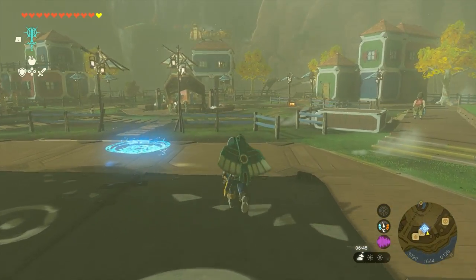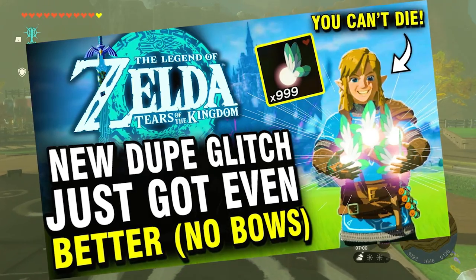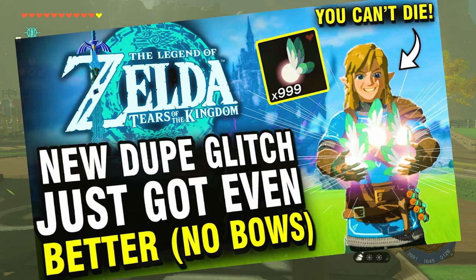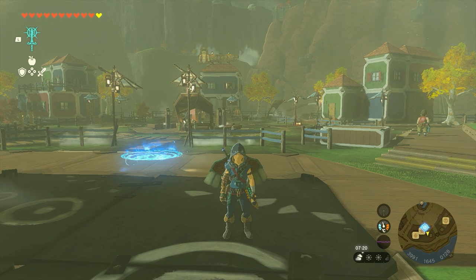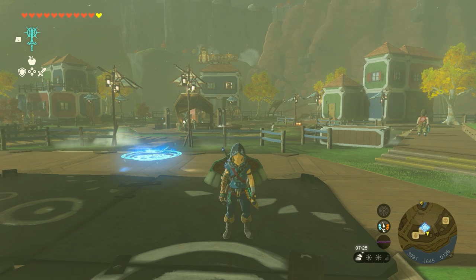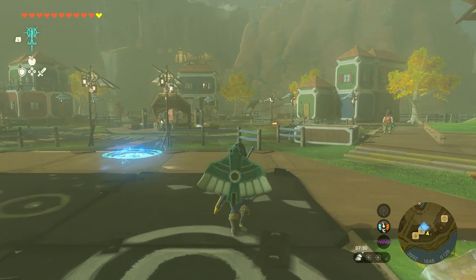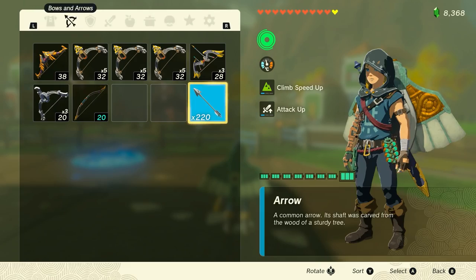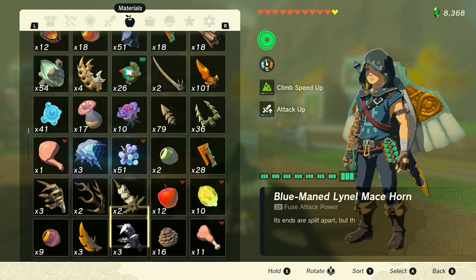Hello everyone, thanks for stopping by and checking out my channel. Yesterday I made two different videos going over the brand new Duplication Glitch in Zelda Tears of the Kingdom. Every time I make a new video about this glitch, you guys in the comments let me know there's a better way to do it. So in today's video I'm going to be showing you the new and improved version, and this version only takes the push of two buttons. It's extremely simple — you don't have to drop any items on the ground or use a bow.